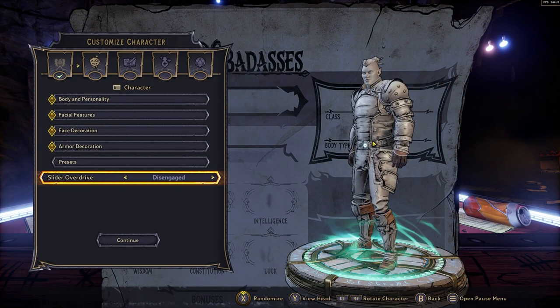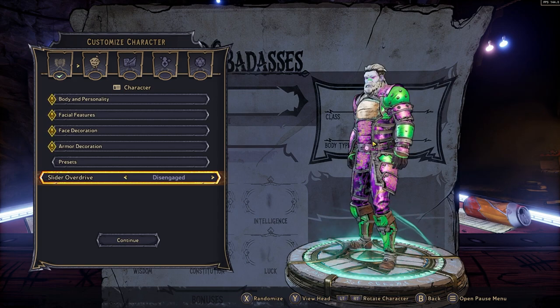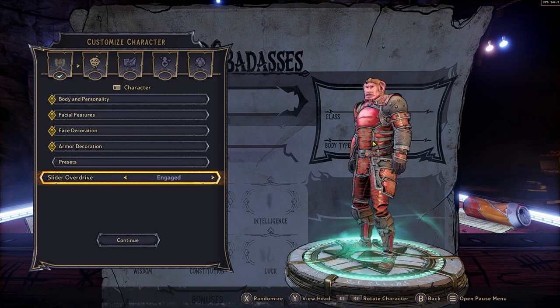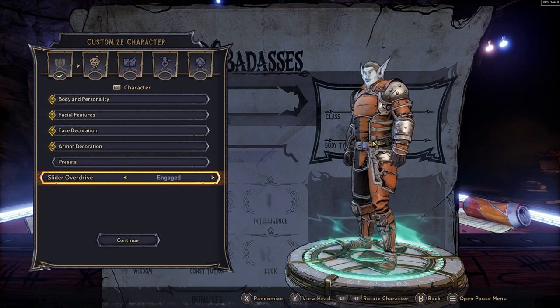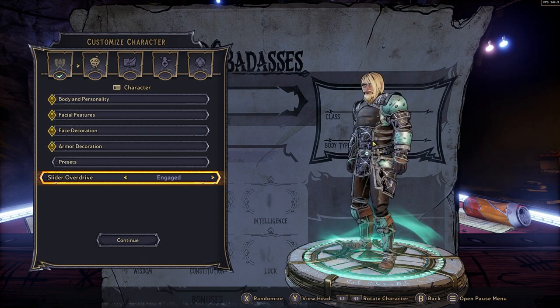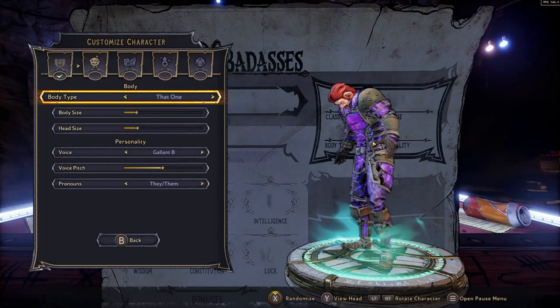Once you've done that, it is going to be time to customize your character, and we are going to have a very widespread change. As you can see on screen, you can randomize your character to get the initial stance of it, and we have a Slider Overdrive option. If you turn that on, you are going to find that things get a little bit weird, to say the least — they go all over the place, and there is no exception as to how big you can make any individual part of your body.